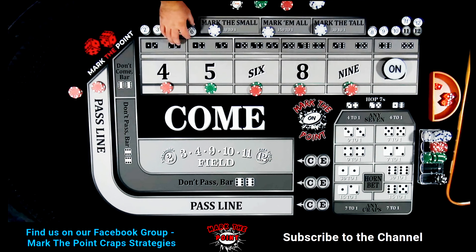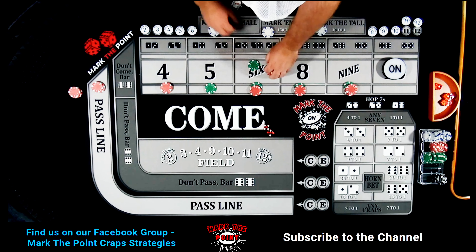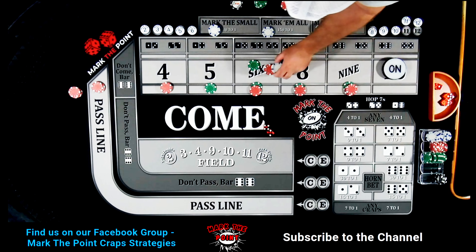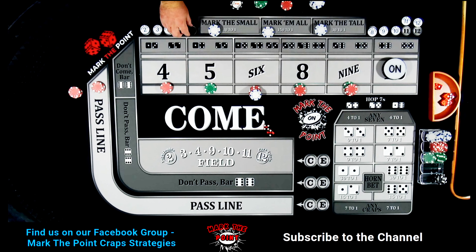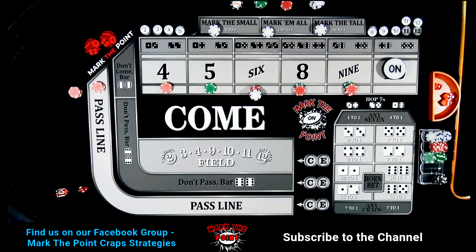Some casinos let you reset and press the small after all numbers have been marked. Four-two, six — pays $35. Press up by two units, drop $2 to the dealer, makes it a $42 bet, put the quarter back. Turn the six upside down so we know it's been hit. Let's see if we can hit the small again.